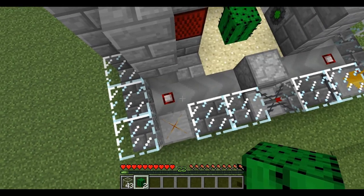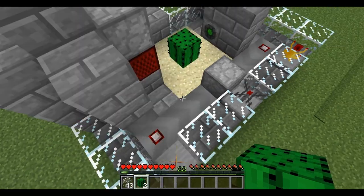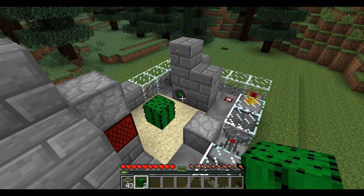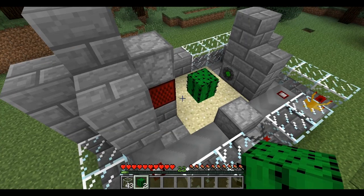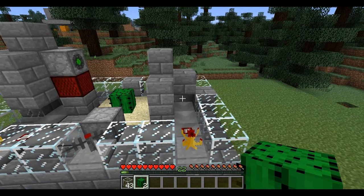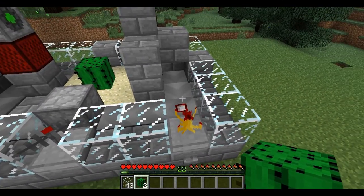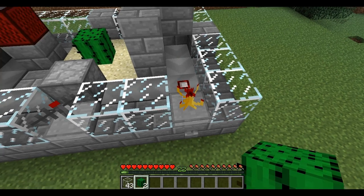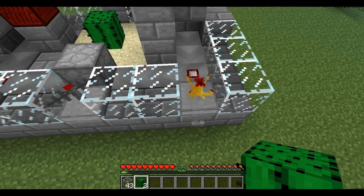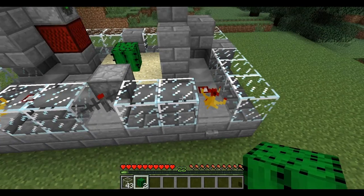When it trips this transmitter, the receiver under here will tell that harvester to cut it all down. Those pieces come out, come across this conveyor, and for this purpose it will trigger this transmitter, which turns on this receiver, which plants it and starts the cycle all over again.